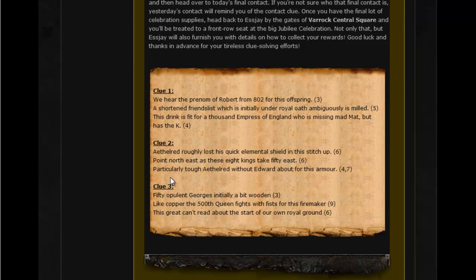Once you arrive at Rimmington, head to Hedy's house. The first clue of Day 5 refers to a cake. Each clue has three little sentences and the end of each sentence has a bracket with numbers referring to the letters in the answer. The first part refers to egg — if you search Robert from 802 ED in Google you'll find it's like Robert Egbert, and it's on about offspring, hence egg. The second part is on about flour — it's on about milling, which gives the hint that it's flour, five letters. The last part: 'drink fit for a thousand, Empress of England, who is missing Mod Matt but has the key.' That refers to milk — milk has the key at the end. So egg, flour, and milk together — you get a cake.